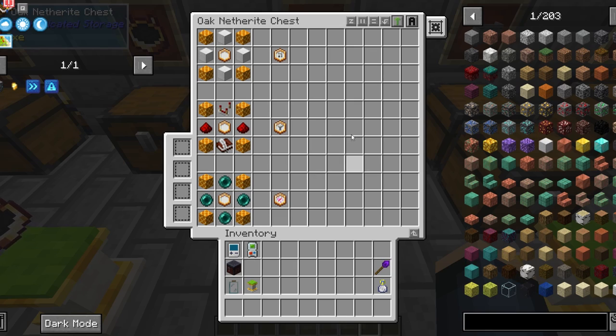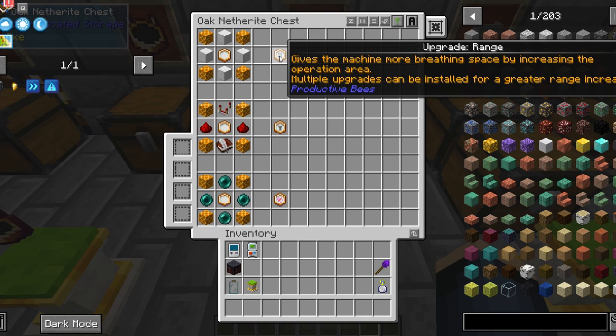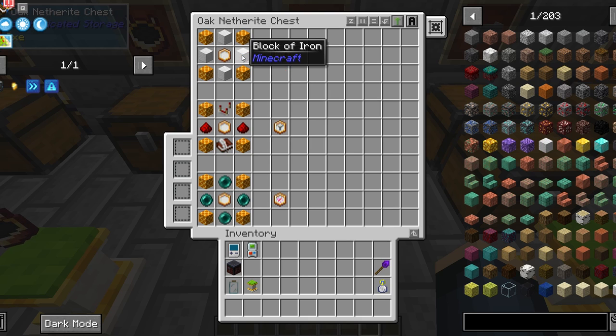The next is the upgrade range, used in a bee catcher. This gives it more range for pickup, and it is stackable. You'll need four honeycomb blocks, four iron blocks, and an upgrade base.